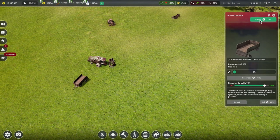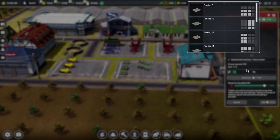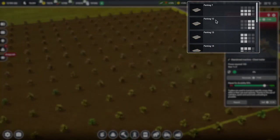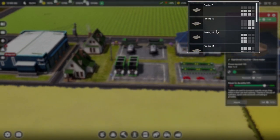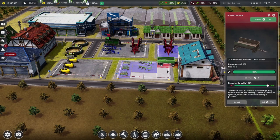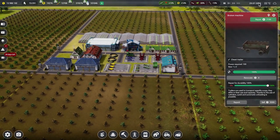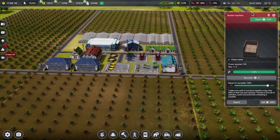Now I think we can renovate some of these. So let's repair that — it's a chest trailer, which could be useful over in the new fruit area. Do we have room in Parking 14? Yes, we have. It's going to be no use now, but when it comes to harvest time at the end of 2026, planning ahead, that's going to come in very handy.